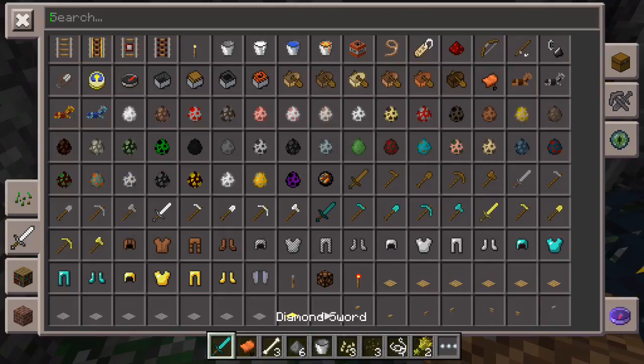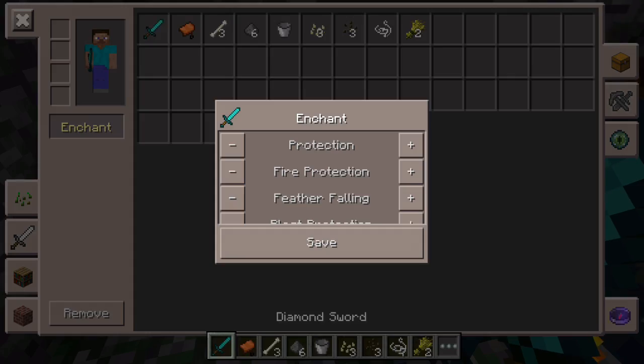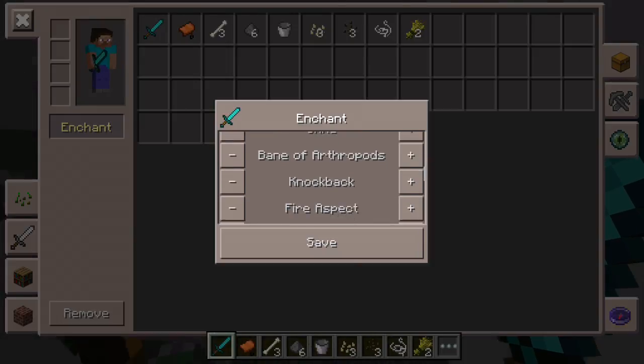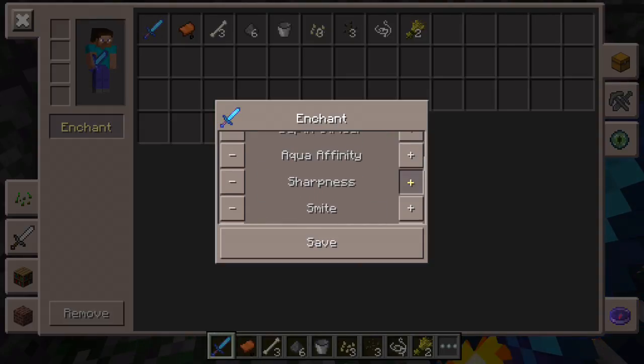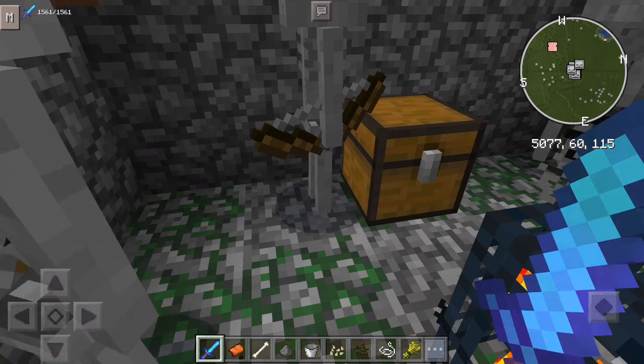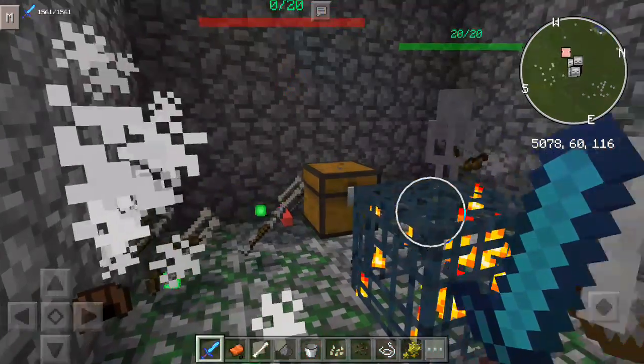Now let me grab a diamond sword and let me enchant that. Let's just put this up to 110. And... die.